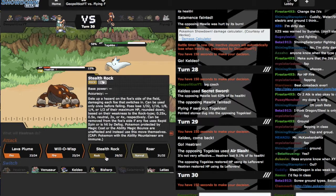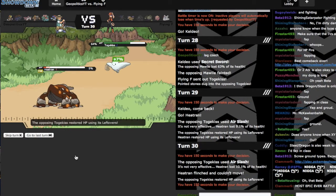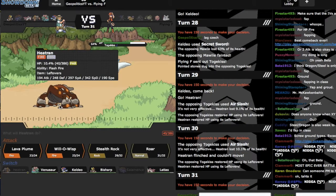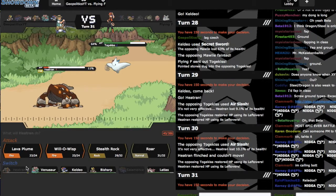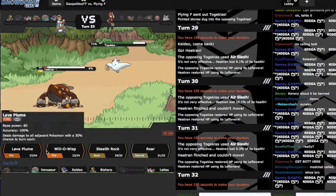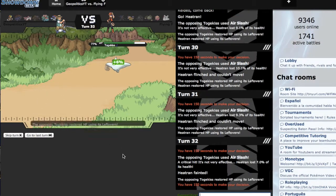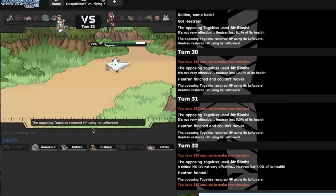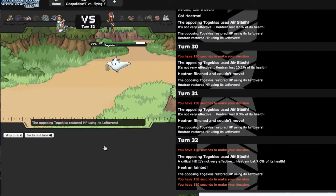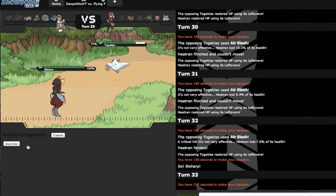I'm gonna Will-O-Wisp trying to get some residual damage — don't flinch. Whatever, it's good. I have like one more shot depending on rolls. That one did 10.1% and the other one did 9.1%. Willow, will-o my friend. And I get flinched again. This is why no one likes Togekiss. I'm gonna close the chat — sorry about that guys. That was really bad. So we're gonna go into Bisharp and we're gonna Iron Head you, because Bisharp isn't gonna do that much other work this battle.